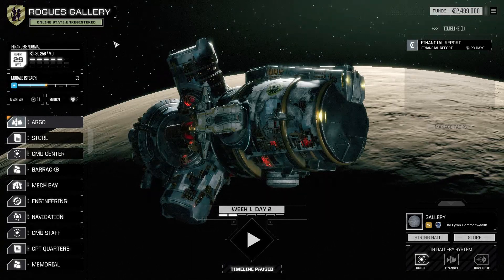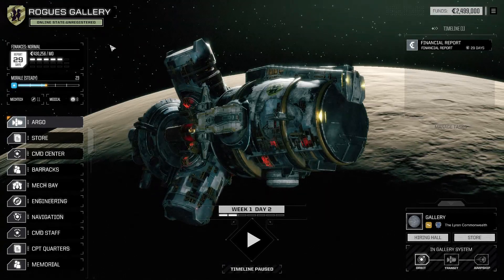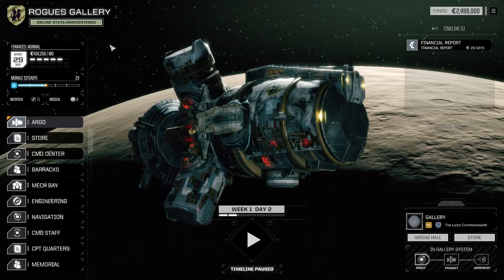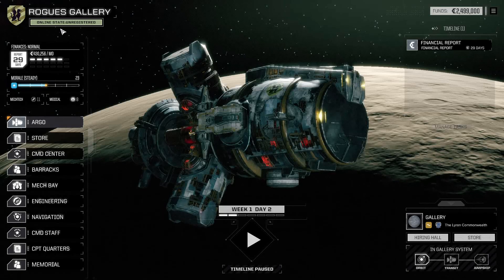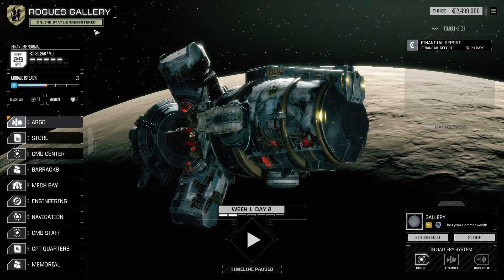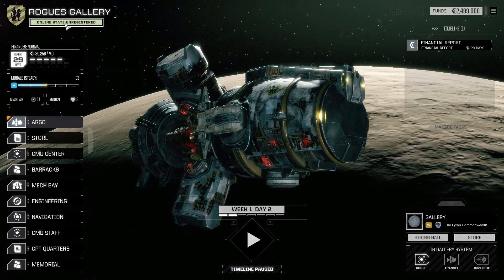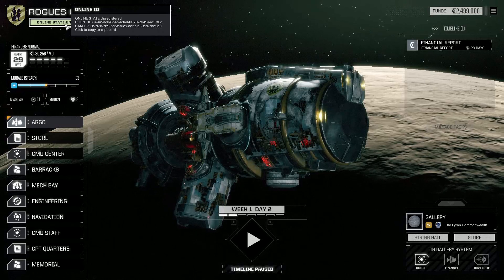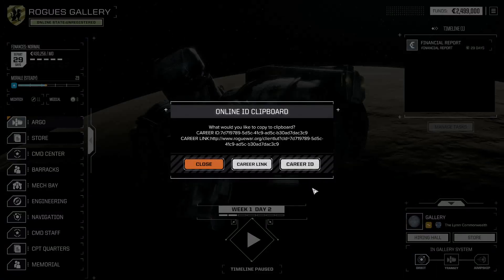He's also done something else for us that is going to help everybody to register your career. No longer do we need to go and wade through all of the file folders to find our career ID. If you look in the top left, we now have a new button. It actually tells you, first of all, your online state — if you're unregistered, registered, or vetted. If you hover over it, it will tell you your client ID and career ID. And if we click on it, you then have these two new options.